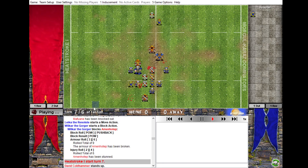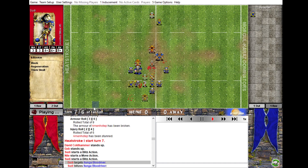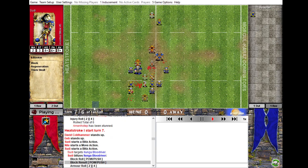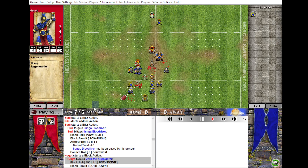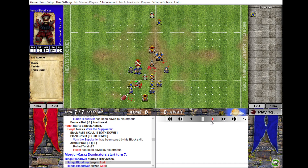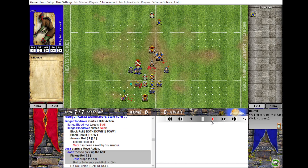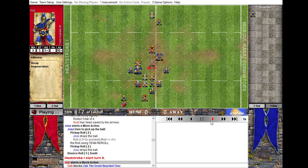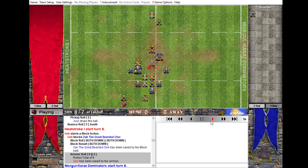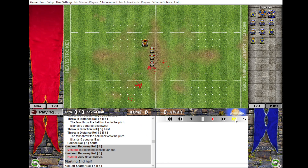I think he's going to take that one-die blitz on the ball carrier because he might as well. The power push was unfortunate - I very easily could have kept it in my hands. What do we do here? I think I know what I'm going to do and I think it's the right choice - blitz him away, get the hobgoblin on the ball, and absolutely peg it down the field. Yep. Failed a three-plus rerolling pickup - you can't help that.